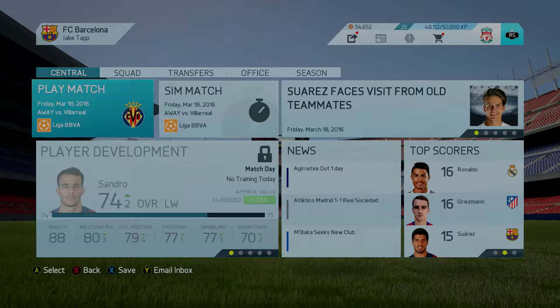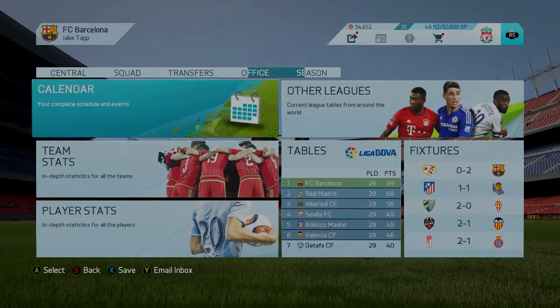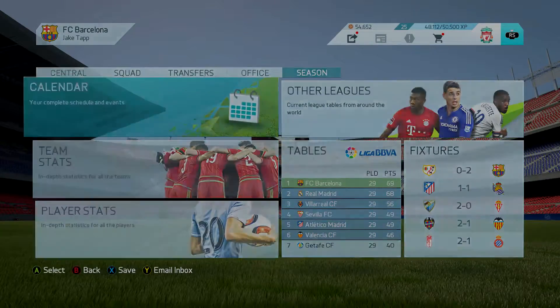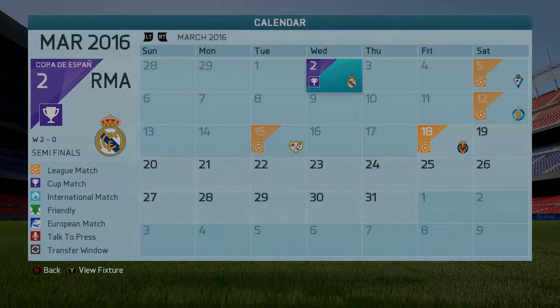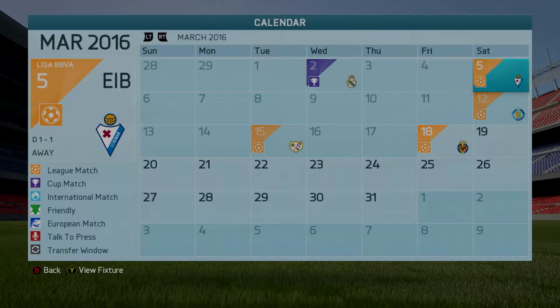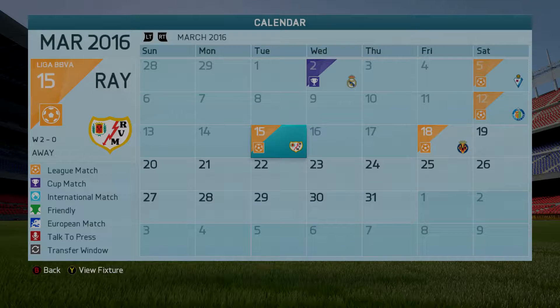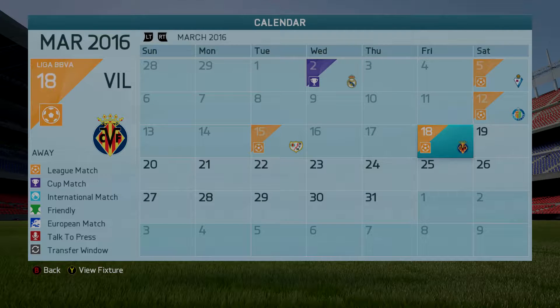Hey guys, welcome to episode number 15 of the FC Barcelona career mode series. Just a quick recap of what's happened since we last met: against Real Madrid we played Ivar and drew 1-1, they had a good game and stayed solid. We then played Getafe and had a 0-0 draw, which wasn't very good. Then we played Real Vallecano and won 2-0, so it was a very good comeback after a couple of poor games.